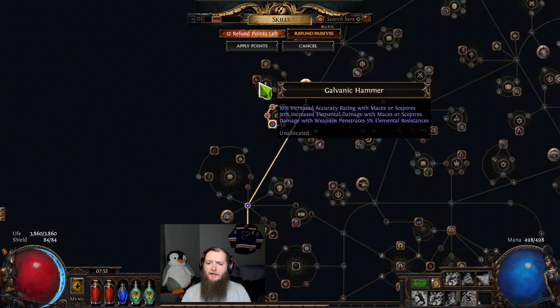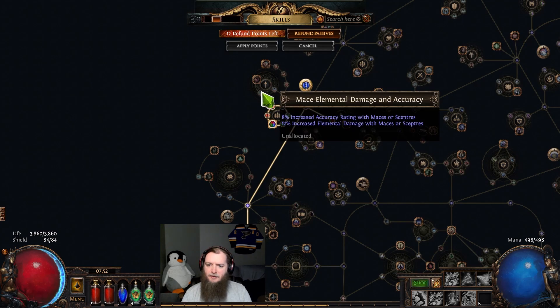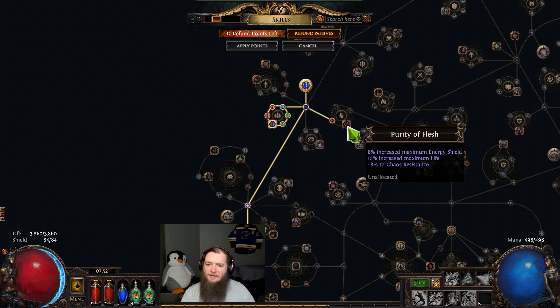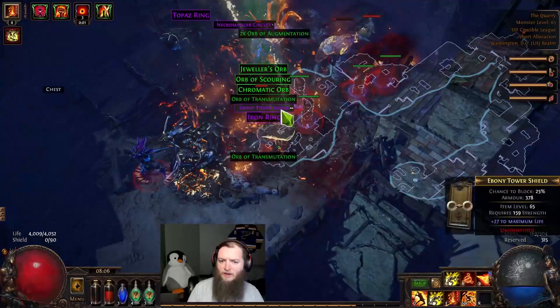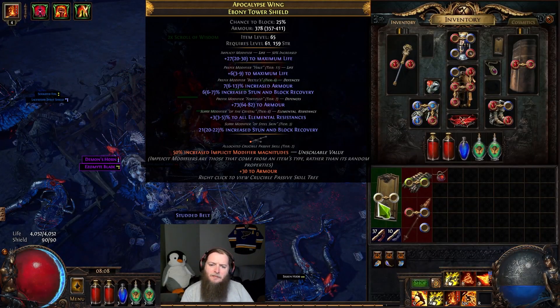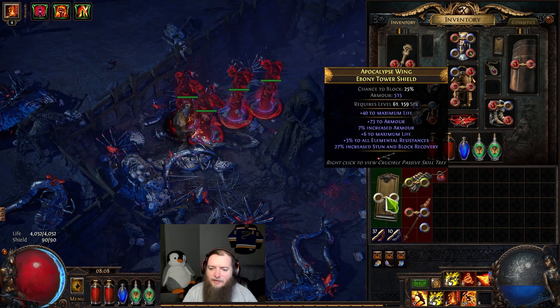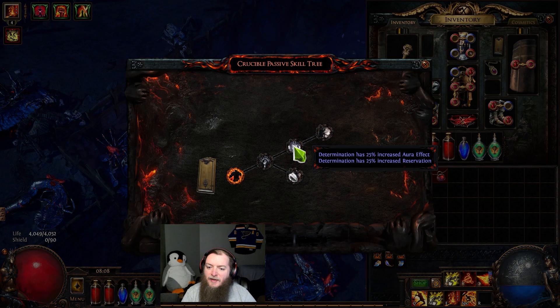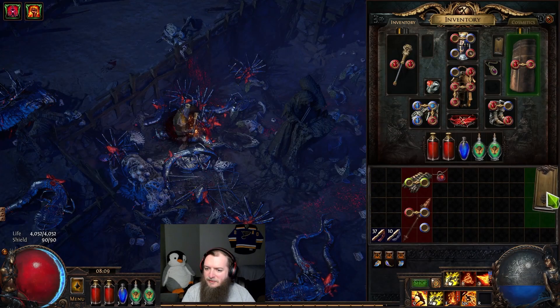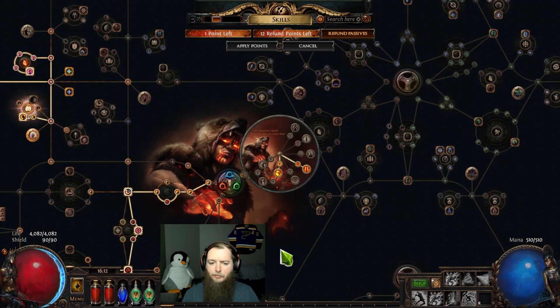Oh, Galvanic Hammer has 5% fire pin on it — I should probably go grab that, although these are accuracy nodes. 4k life at level 67. Ebony tower shield number two! 50% increased implicit modifier magnitudes, so that raises the flat strength on top. Determination aura effect and reservation — that's cool. Life on block, but you can only pick one of those. One's also a bust. I have a passive point. What am I working on here?